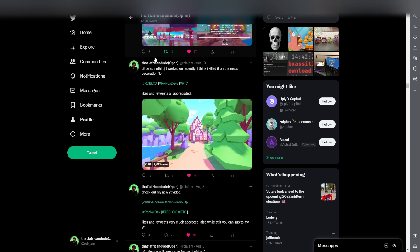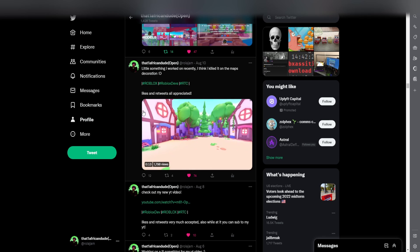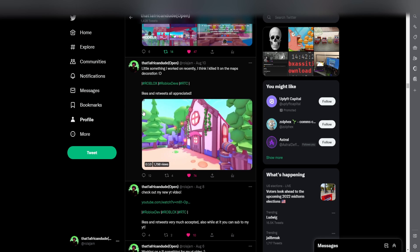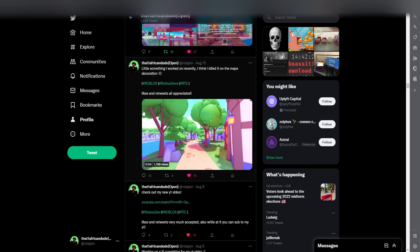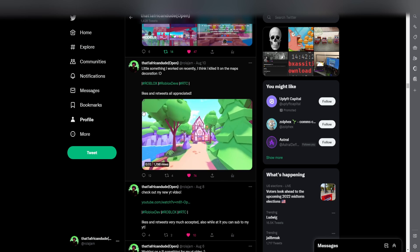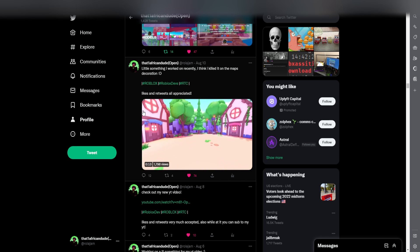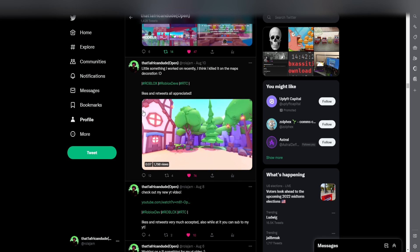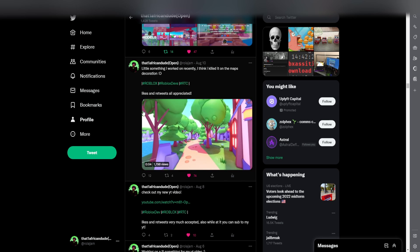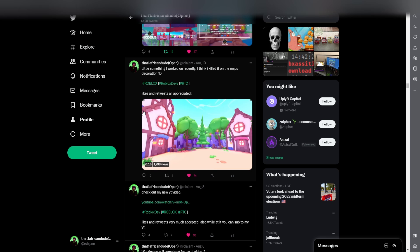Number five: building maps and selling them. This video shows a map I built a while back. At first I was looking for about 45 dollars worth of Robux, but people started bidding, and I ended up going for 65 and made around a 40 dollar profit. I highly recommend making people bid on your maps to see the highest price someone will go to. A lot of people will buy if it's extremely detailed and has what they need.